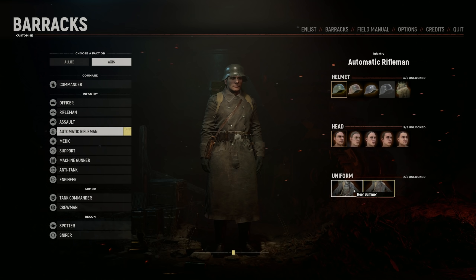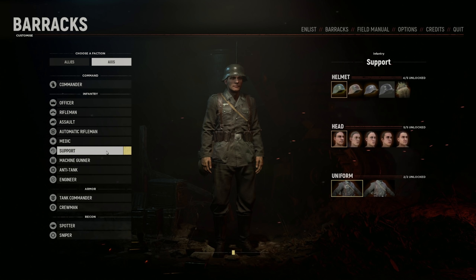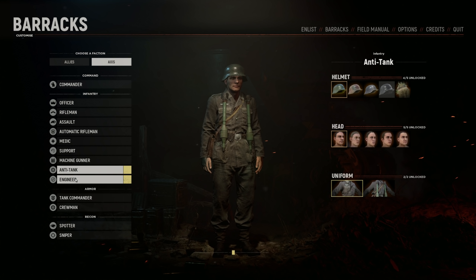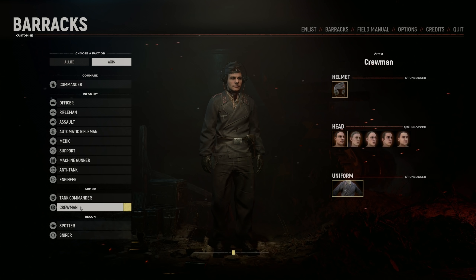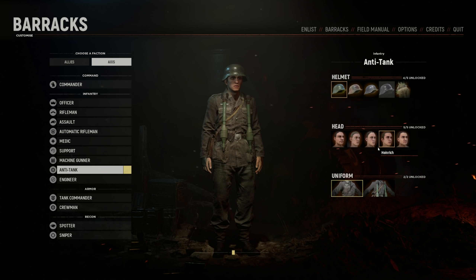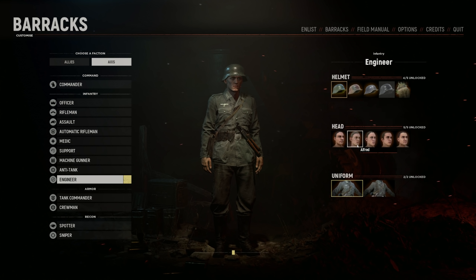So it looks like one of the main cosmetics right now is the winter trench coat, which is available for basically all of the classes all the way down. This is a great start, guys. I love the authenticity and realism shown here. Just looks great.